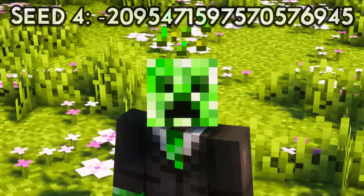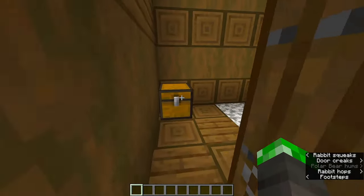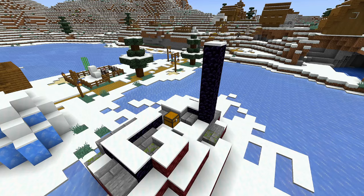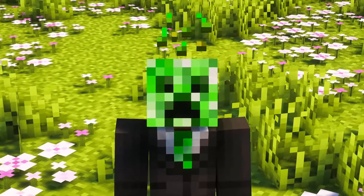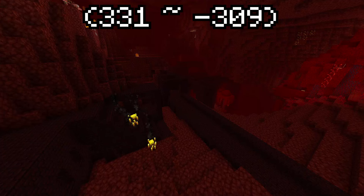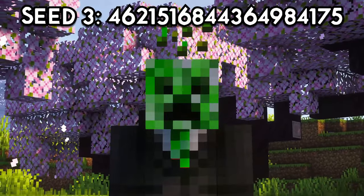Next we got seed number 4. The seed spawns you with a blacksmith village near you once again, but this time you got yourself 5 obsidian in the chest. That doesn't seem like a whole lot at first, but is actually super convenient since there's a ruined portal right outside the blacksmith house which takes — you guessed it — 5 obsidian to fully complete. The flint and steel is right there in the ruined portal chest, so we once again have a super quick nether in this seed. Here are the fortress and stronghold coordinates.